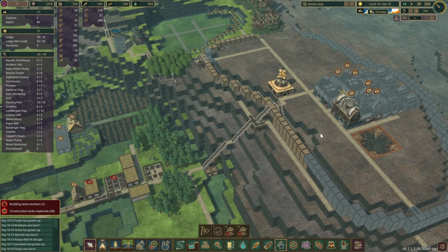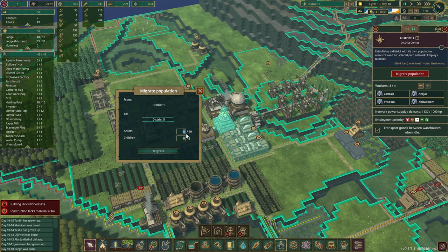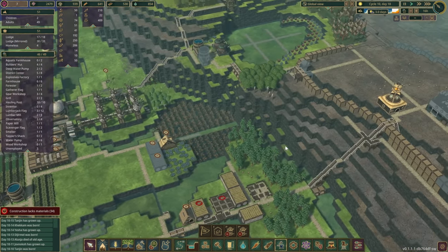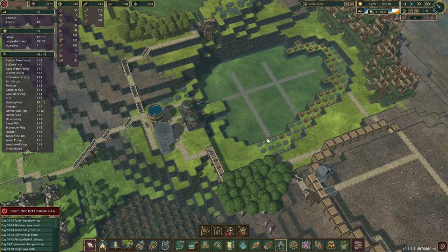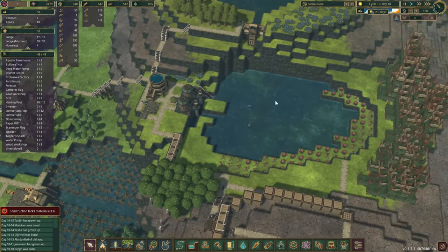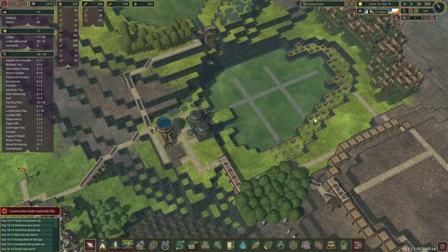I'd like to carry on constructing as much as we can. Whilst the game is running, why don't we move a couple of adults over. Then we shall very slowly keep deepening this reservoir or the lake up here. The water has already dropped a level, but the drought is only here for another three days, so we should be fine.